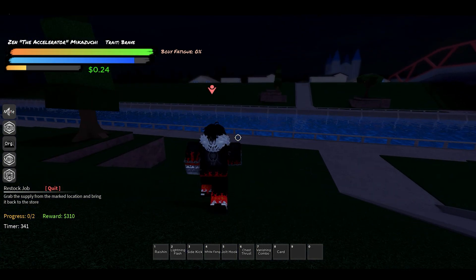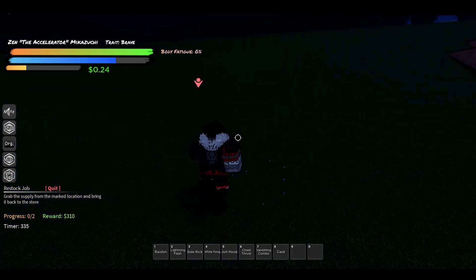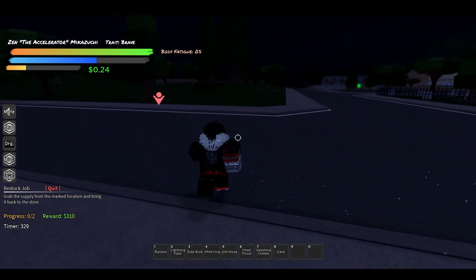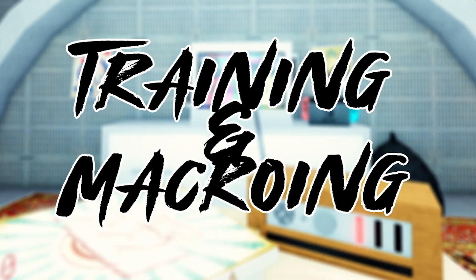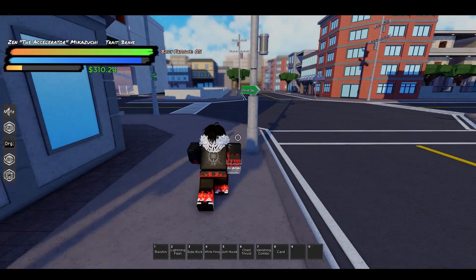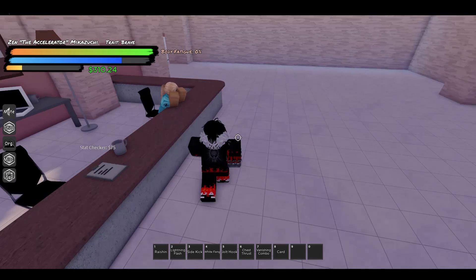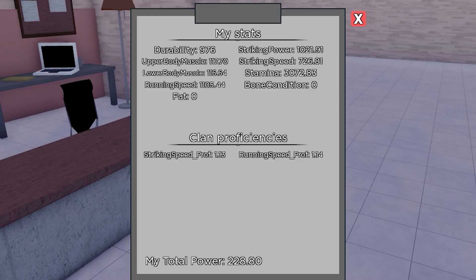Once you're ready to work on getting your primary style, you'll have to meet the prerequisites of that style. To know what those prerequisites are, you'll have to look it up on the info discord mentioned earlier. You can check your stats by going to the hospital and buying a stat checker tool. This tells you about your current stats, which should be relatively low if you're watching this video, but we'll get those up in no time.